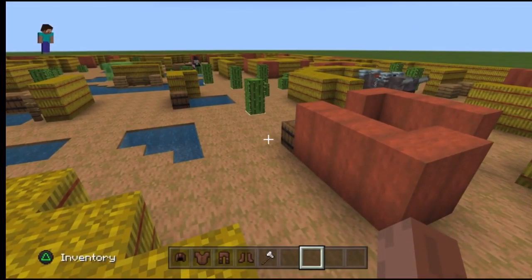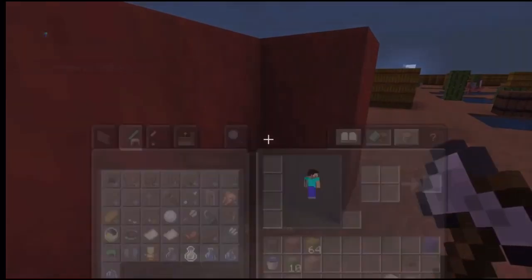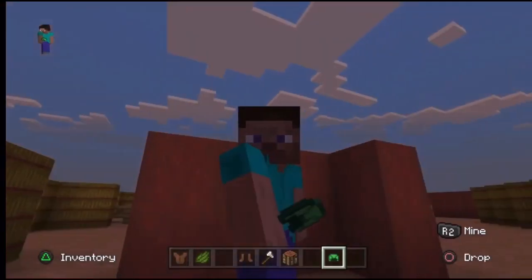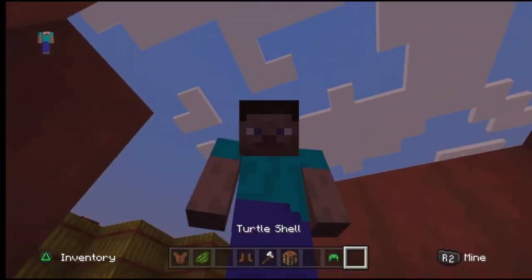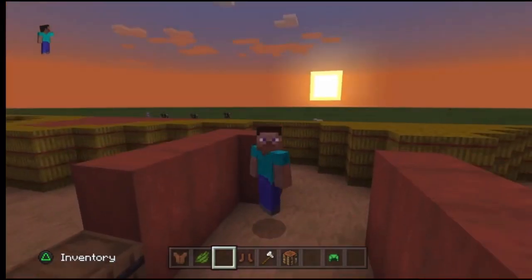I tried to dye my armor green because I'm the Goblinator, and it's a bit embarrassing wearing the default Steve skin without any green. Since you can't easily dye armor in creative mode, I decided to give myself a turtle helmet instead. With that sorted, let's get into survival for real.